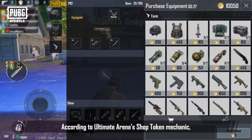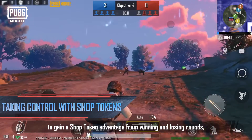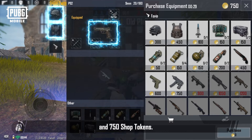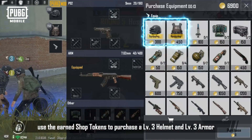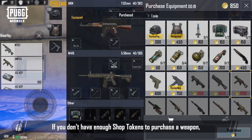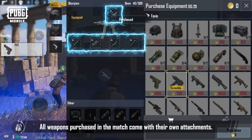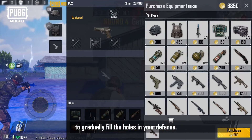According to Ultimate Arena's shop token mechanic, players can calculate the amount of shop tokens they'll potentially earn to better prepare for the rounds ahead. As it can be difficult for players to gain a shop token advantage from winning and losing rounds, how shop tokens are spent can mean a huge difference. At the start of a match, players are given a level 2 helmet, a level 2 armor, a P92, and 750 shop tokens. If you're confident in your own abilities, you can use a pistol to eliminate players and use the earned shop tokens to purchase a level 3 helmet and level 3 armor to improve your survivability. As for weapons, you can loot equipment from your enemies. If you don't have enough shop tokens to purchase a weapon, you can also ask your teammates for help and pool your resources to create a super combat unit. You can also choose to spend all your shop tokens on weapons at the start — all weapons purchased in the match come with their own attachments. You can use your weapon's firepower to suppress the enemy and gain additional shop tokens from eliminations and wins to gradually fill the holes in your defense.